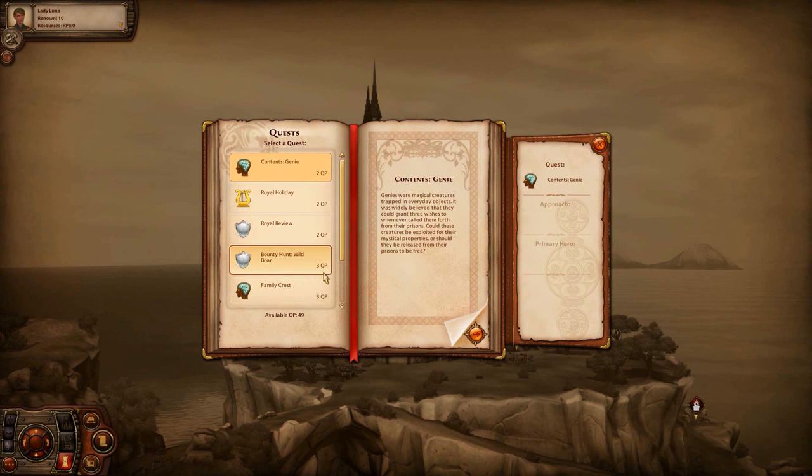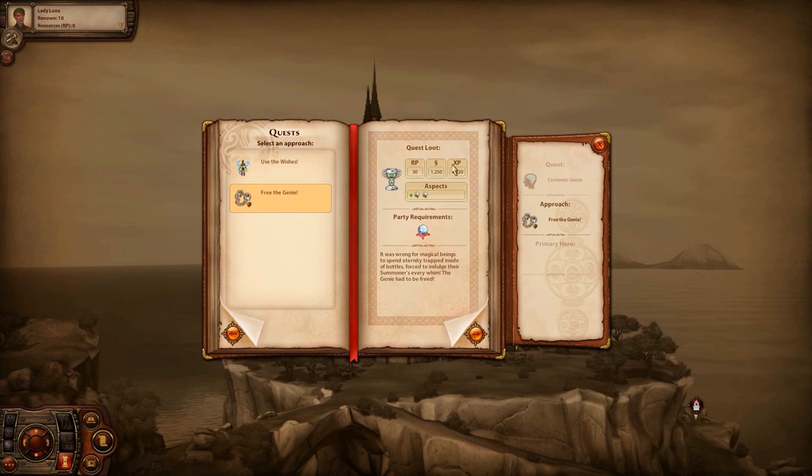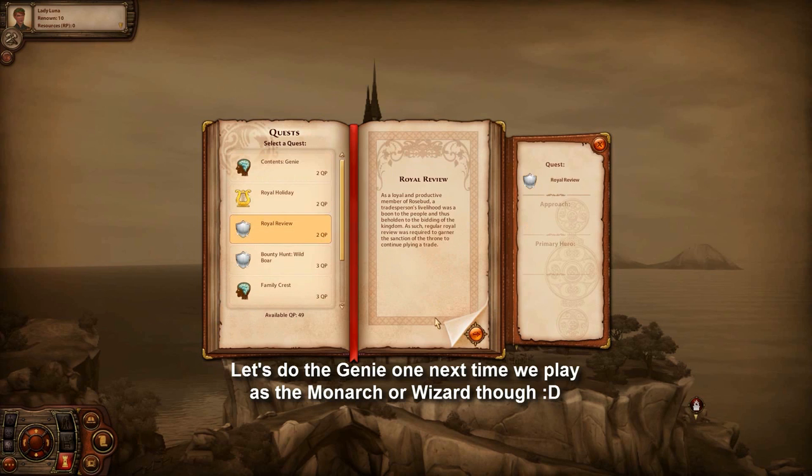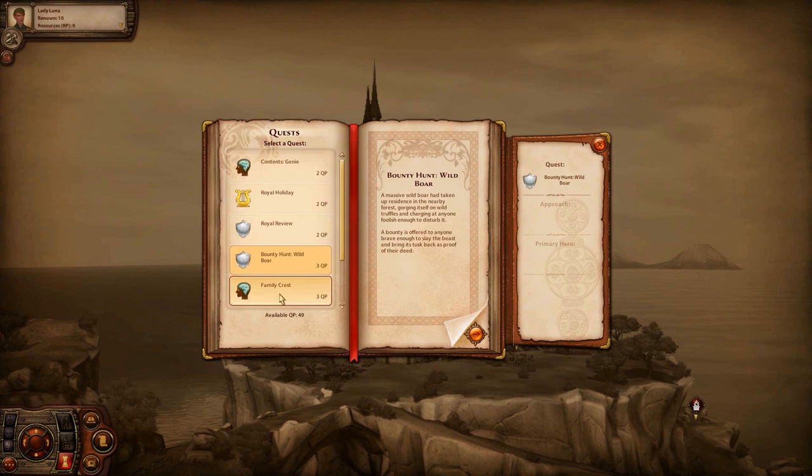Now let's add Blaze to our kingdom of Rosebud and start a new quest as a wizard. I need to find a quest we can play as a wizard - oh, here we go. Primary hero: knight, wizard, spy. Here's one: Bounty Hunt Wild Boar, 3 quest points. A massive wild boar has taken up residence in the nearby forest, gorging itself on wild truffles and charging at anyone foolish enough to disturb it.